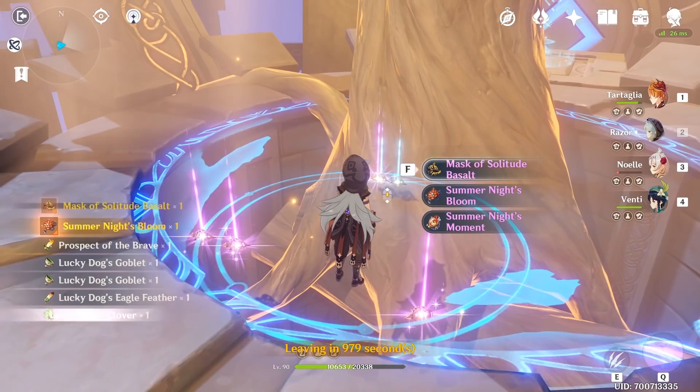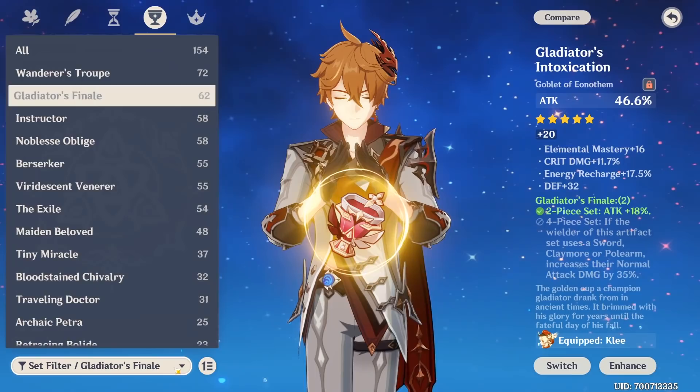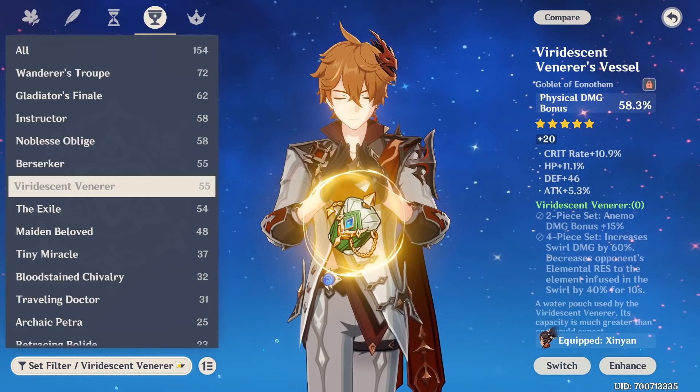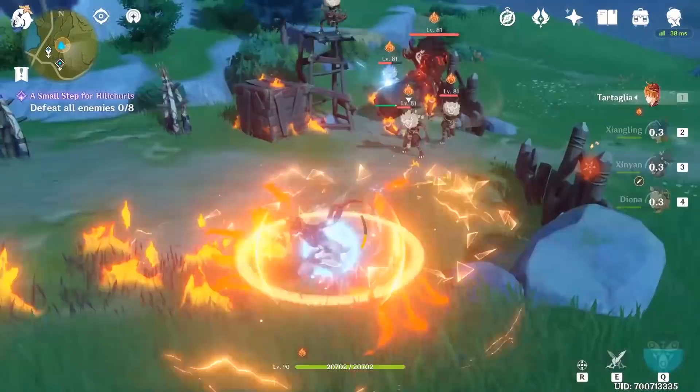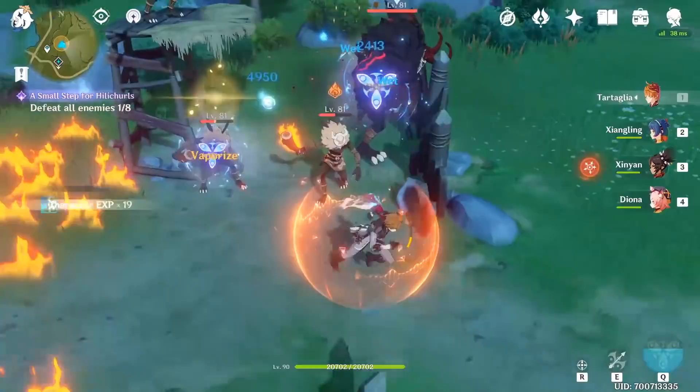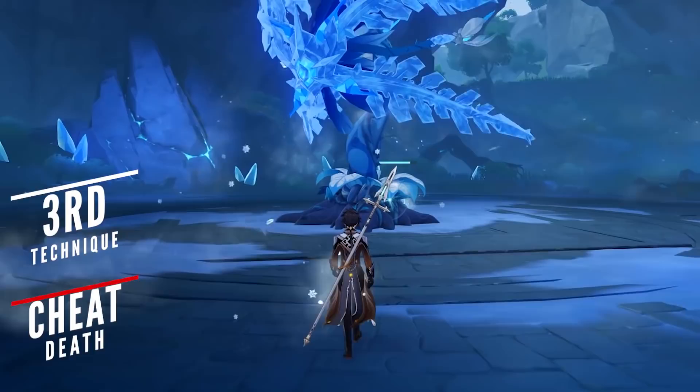Part of the reason why transformative reactions fall off compared to amplifying is because endgame players start to obtain more powerful artifacts, and the stats they get are far superior compared to just elemental mastery. Attack, critical damage, and critical rating all contribute to devastating attacks and are factored into amplifying reactions. So if you have characters that can create melt or vaporize reactions and you're starting to acquire endgame artifacts, try it out — though results can still depend heavily on the enemies you're facing or your team lineup.